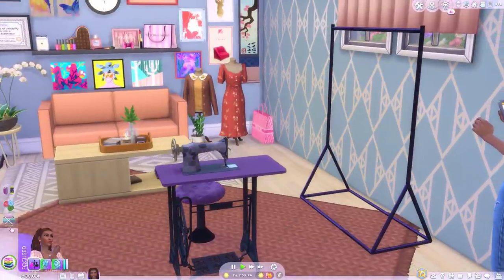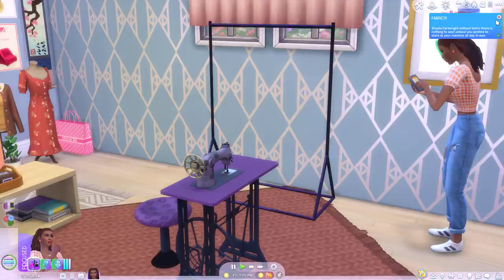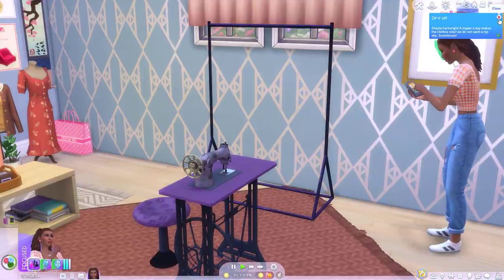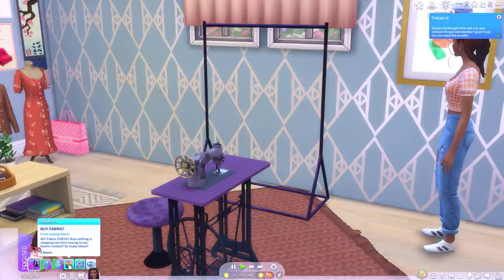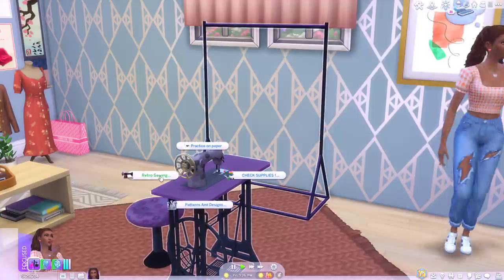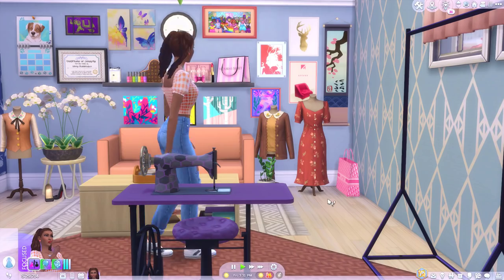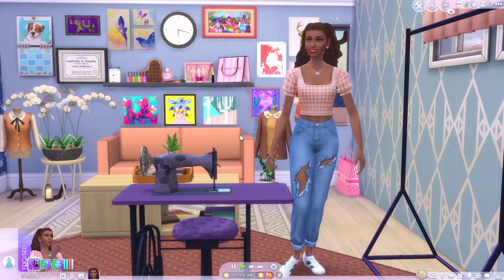Oh I like the little pictures here in the corner. Okay we got some fabric, we have a zip, buttons done. She's got a mood buff for buying the fabric as well. Fabric check! Now nothing is stopping me from sewing to my heart's content. So many ideas. Right, well get over here then. Let's make this gown. I want you to Disney princess the heck out of this game.